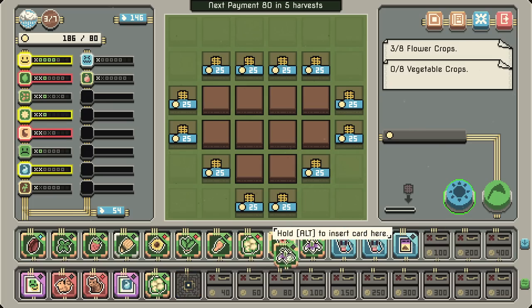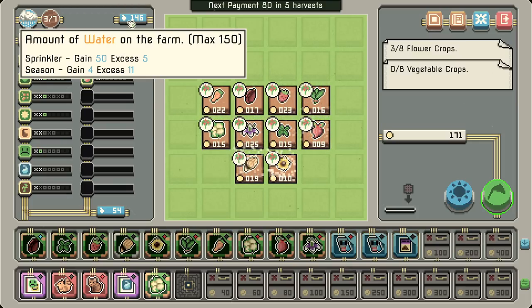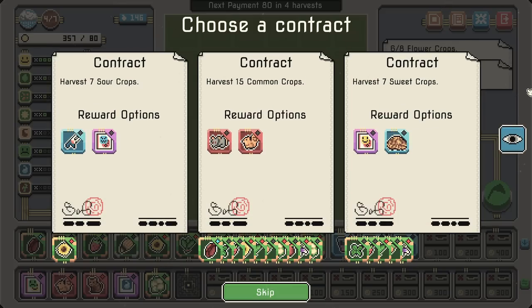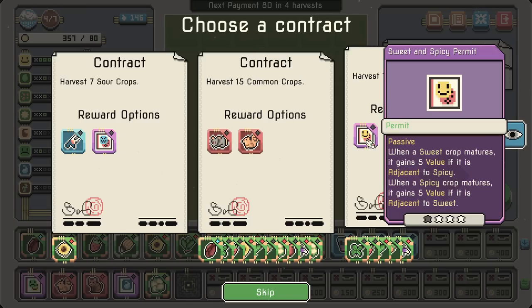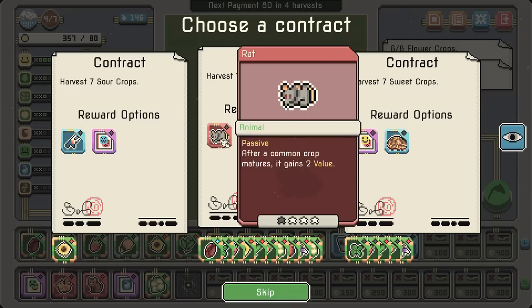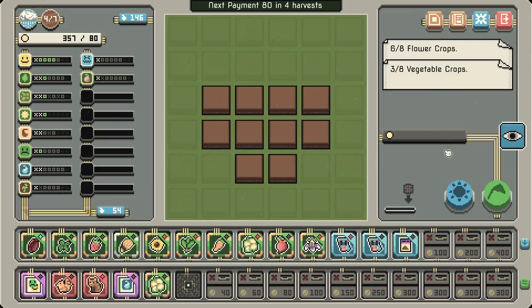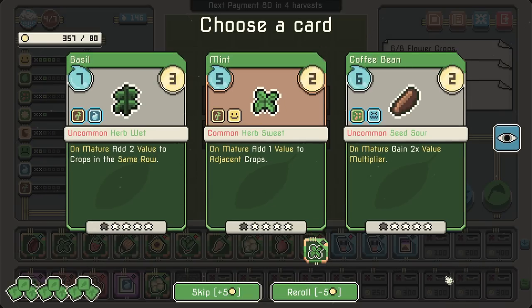Let's go ahead and combine that. On mature, gain 3 value if the water is at least 135. We are gaining 50 with an excess of 5. So the 15 water from the start of the day may be a really important element. Another sweet and spicy permit. After a common crop matures, it gains 2 value — there's nothing wrong with that. Sour and spicy permit. Let's get the squirrel. Coffee bean: on mature, gain a 2x value multiplier.